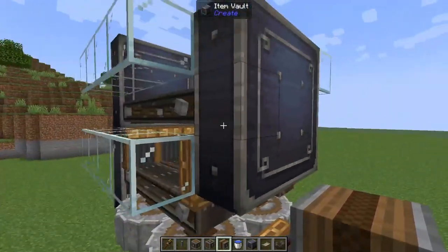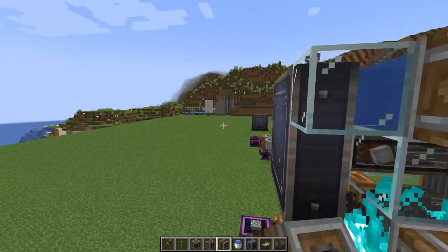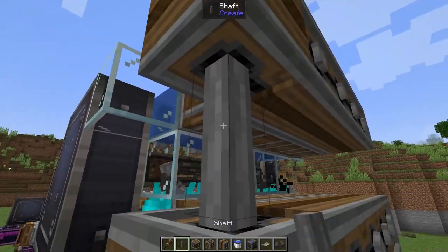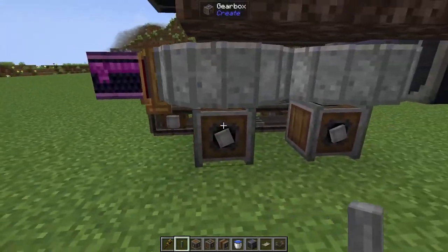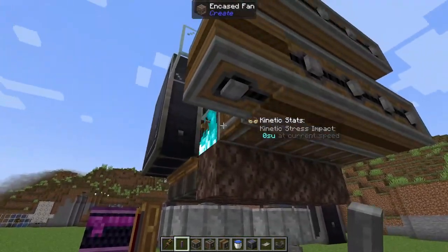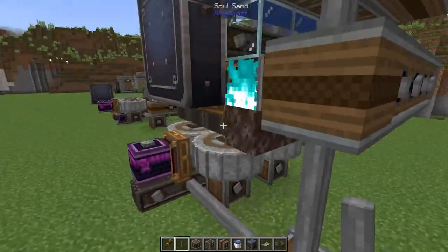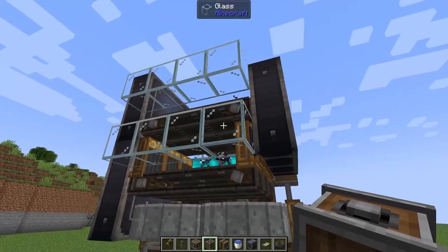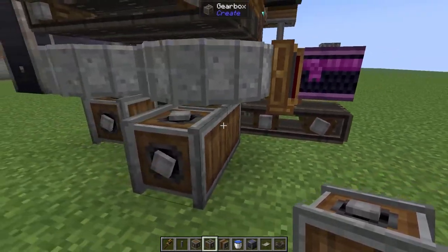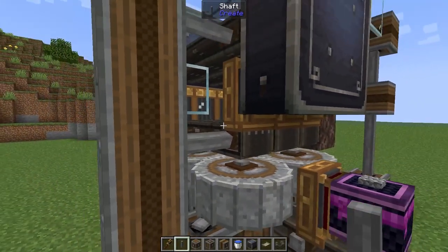We need to supply rotational power to two sets of belts here and here, and supply rotational power to our encased fans — making sure those fans are blowing and not pulling. Much like before we'll have some downward-facing chain drives, connect those with a shaft. I'm going to extend this belt an extra block, then from that block add in some shafts, line it up as best we can, add in a vertical gearbox, and connect it up like that. On the side where we've got our belt exposed I'll remove that end glass block, add in a vertical gearbox to make sure we're spinning in the correct direction, take some chain drive and run it all the way up, then plug in the shaft.